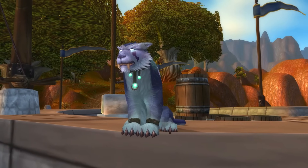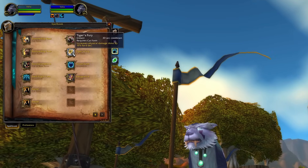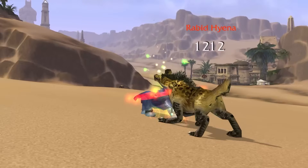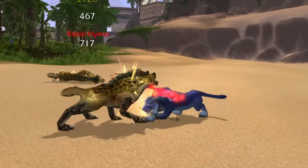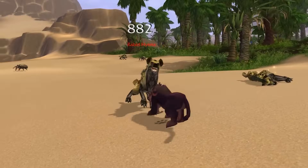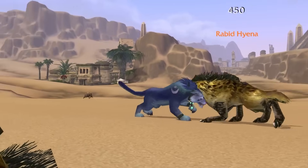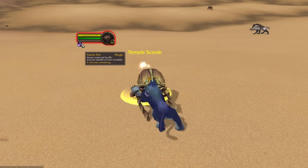That's Balance. Next is Feral. Tiger's Fury now increases physical damage by 15% for 6 seconds instead of a flat amount. Savage Roar has been reworked and now increases auto attack damage by 80% instead of all physical damage by 30%. Pretty much all Cat form abilities such as Ravage, Shred, Swipe, and so on now have a much higher percentage base damage modifier, most likely as a result of the Savage Roar change.